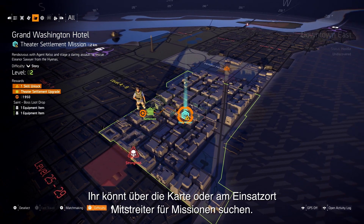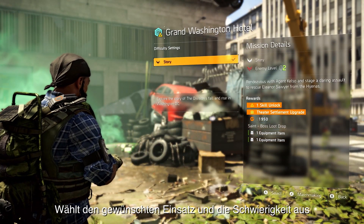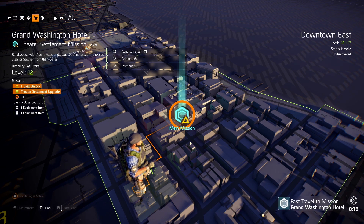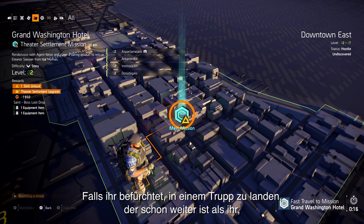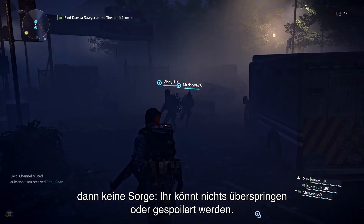You can group up for missions from the map, or at the actual location in-game. Just select the mission you want to play, pick the difficulty, and you can hit Matchmake to find like-minded agents. If you're worried about grouping with people that have progressed through more of the story than you, don't worry — we've made sure there's no way you can jump ahead and be at risk of any spoilers.